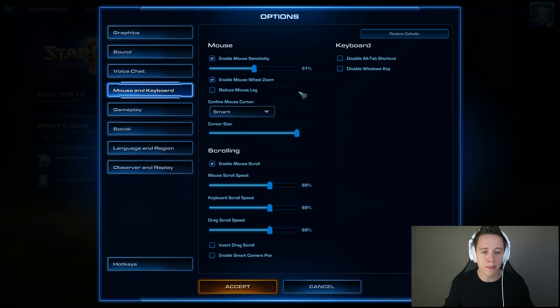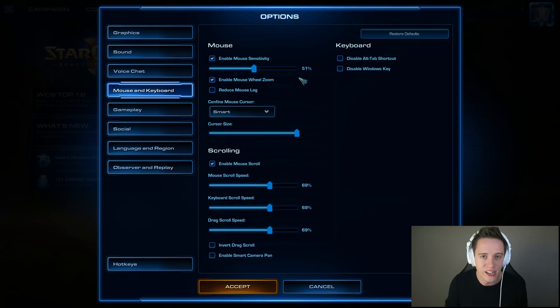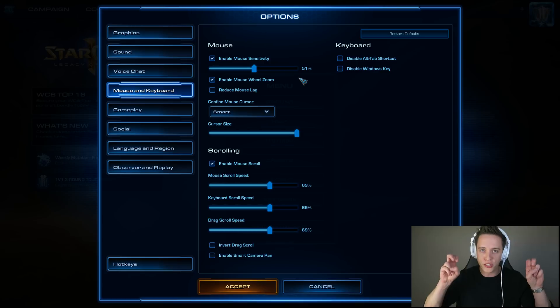Next up, we have a very important tab: mouse and keyboard. As far as my personal sensitivity goes, I got 51% in StarCraft II, 6 out of 11 in Windows, and I run at a DPI of 800. The DPI is basically the speed at which your mouse moves, and it's really important that you try to lower that. I would not really go any higher than 1500, and most pro gamers seem to hover around 800 to 1200. Mouse manufacturers market their mice up to like 6000+ DPI, but I would highly recommend not going over 1500 as you will just start going inaccurate.